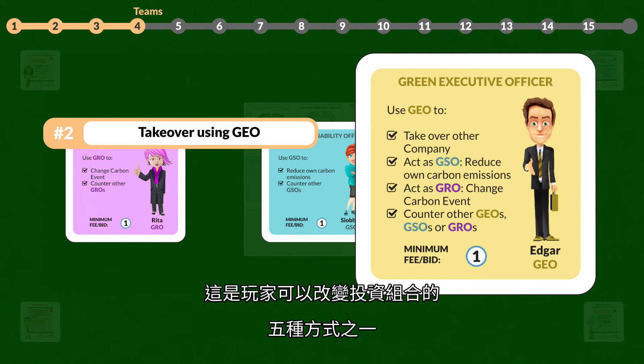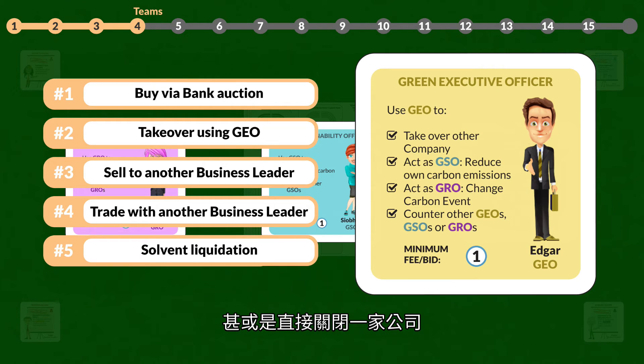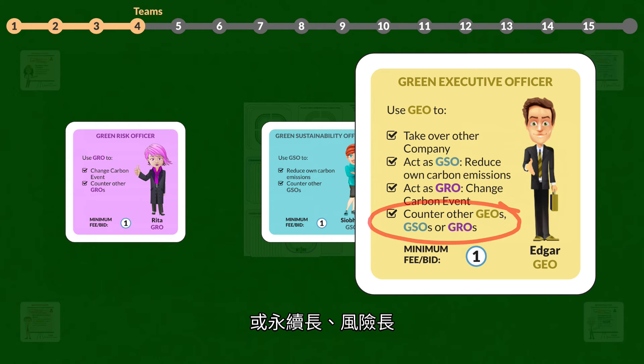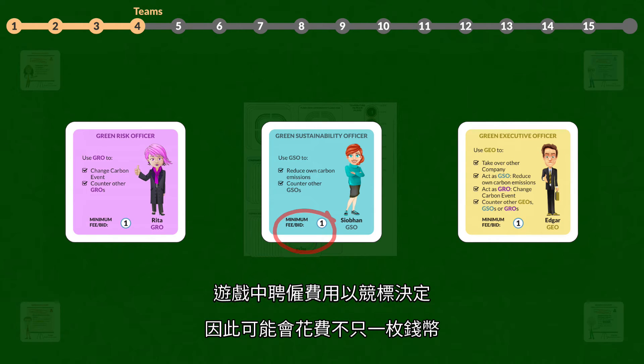This is one of the five ways that the business leader can manage a company portfolio. You can also buy a company from the bank, trade or buy with other business leaders, or simply close a company down. The GEO also has the ability to counter other GEOs, GSOs, and GROs. All available team cards can be hired from the HR pool, with a minimum sign-on fee of one monetary unit. During the game, the sign-on fee is determined by auction and may therefore increase.